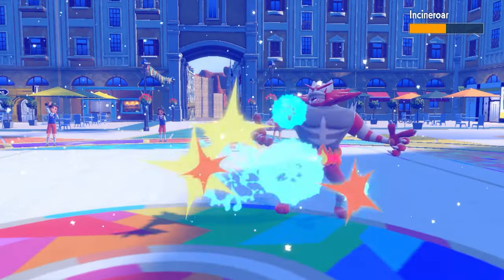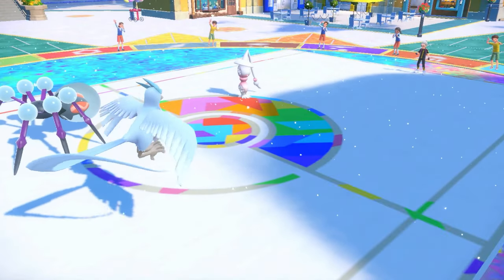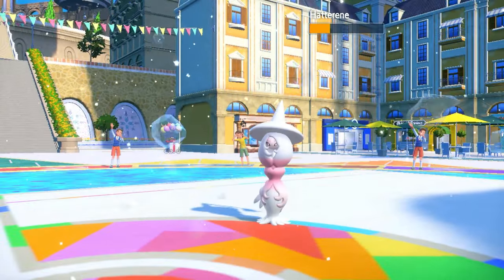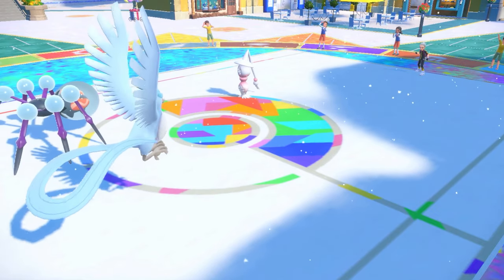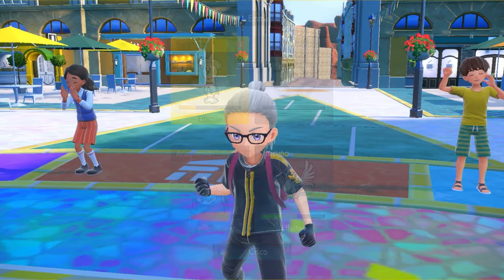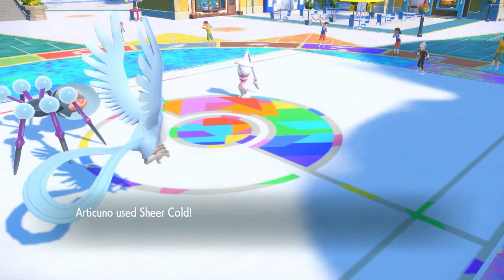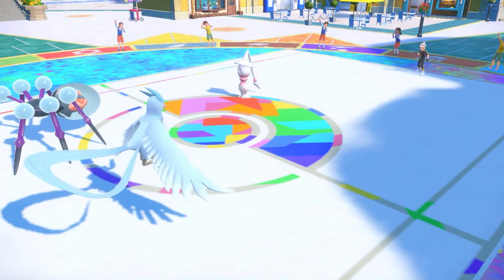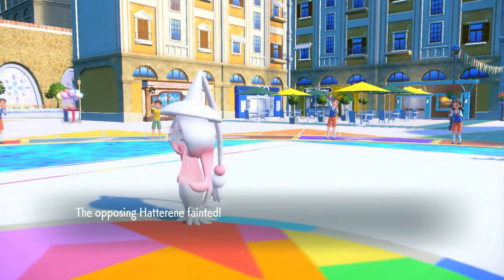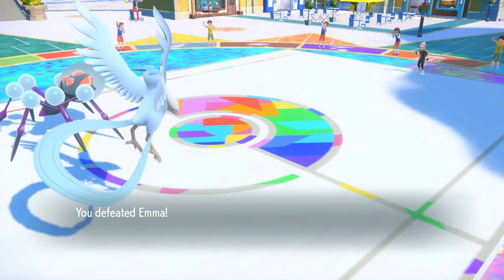Liquidation onto the Incineroar, Freeze Dry onto the Hatterene — that should be GGs, first game! Articuno going crazy. Liquidation comes out here, adios Incineroar! Then Freeze Dry from Articuno picks up the KO — it's fitting, Articuno! That is one tanky Hatterene though. Liquidation comes out here, picks up the KO — beautiful! GGs, Articuno went nuts and it's shiny. Oh, I'm loving this team, let's go!